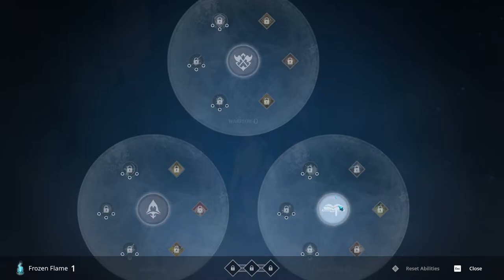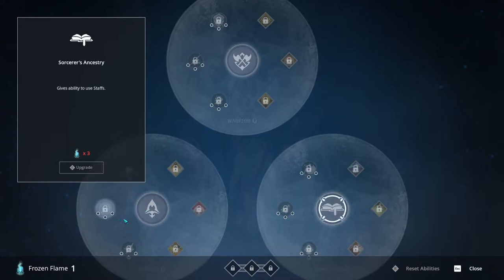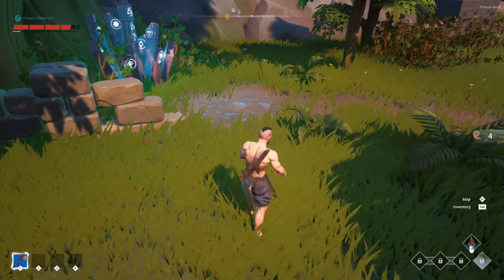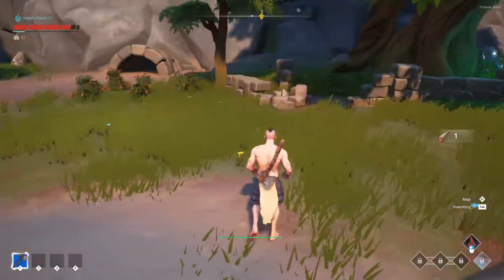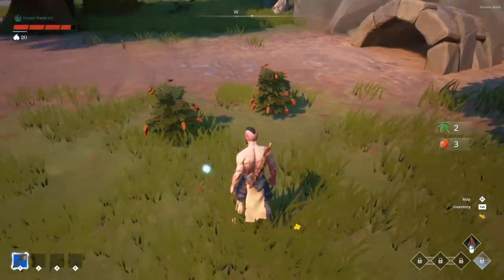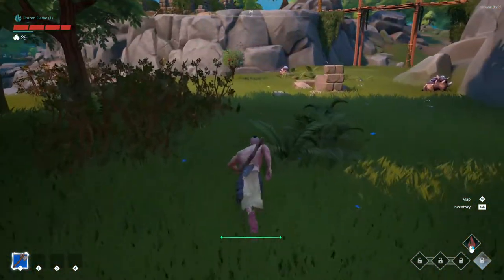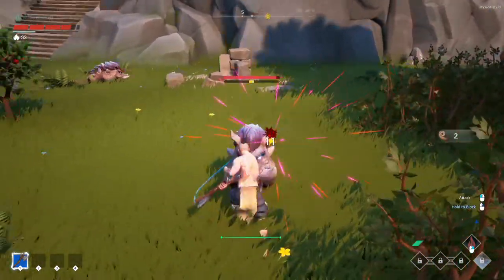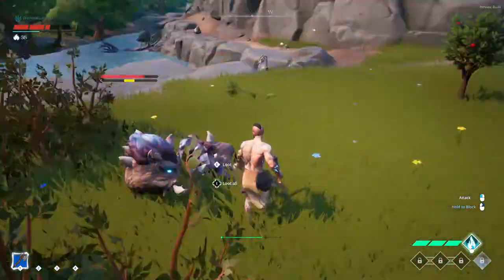Frozen Flame. So we have one ability — to use staff, ability to use swords, great swords and great axes, and ability to use bows. We only have one and we need at least three. Interesting. I've been enjoying playing these demos even though I don't know how well all these videos are going to do. It's been nice checking out games that haven't released yet — whether people are checking them out themselves or just wanting to see gameplay of something. It's been fun checking out games I normally probably wouldn't have played.